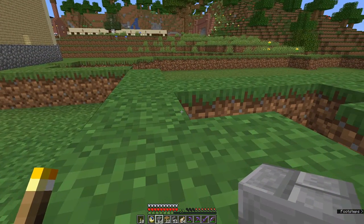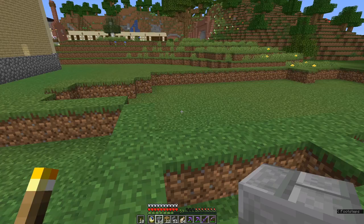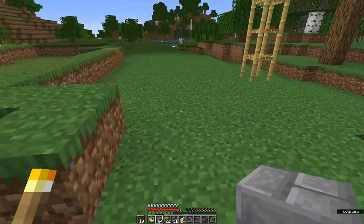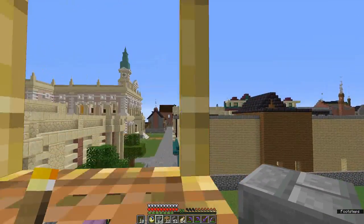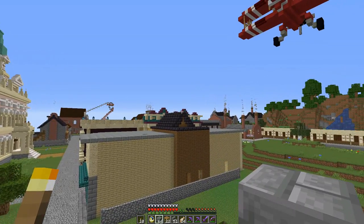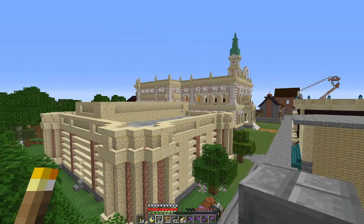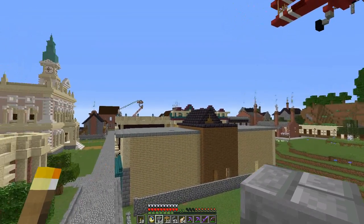Right, I'm ready to go. I've got most of what I need, though I haven't got anything for the roof yet. Now, this is just a little church. I've made a decision about the town. We've got all the industrial parts down there, the train line, the posher bits coming in, and the shopping area.